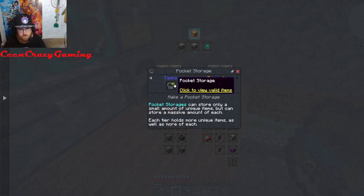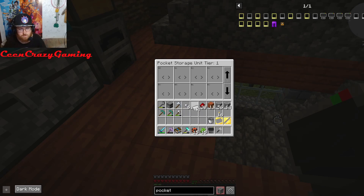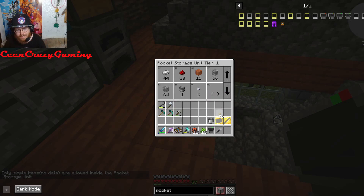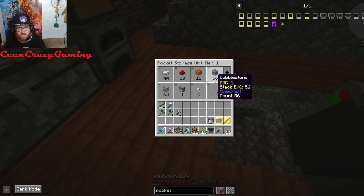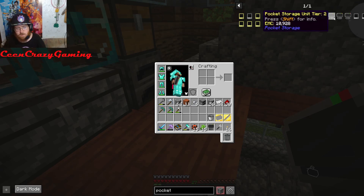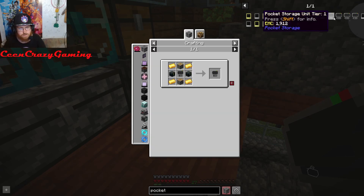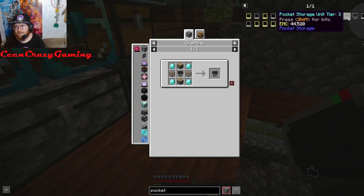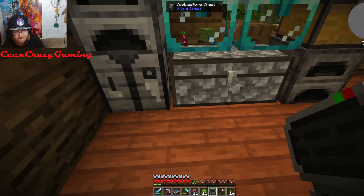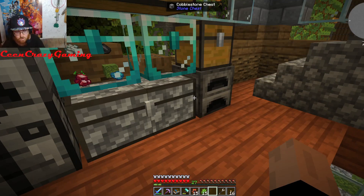We got the pocket storage — let me check it out. Oh, I can put iron in it! It acts like a small chest you can put stuff in. It says 'only simple items,' so it's for things like torches and blocks. That is absolutely insane. I kind of wish I'd made these sooner. There's even a tier two and tier three — tier four requires nether stars and we haven't even killed the wither yet!